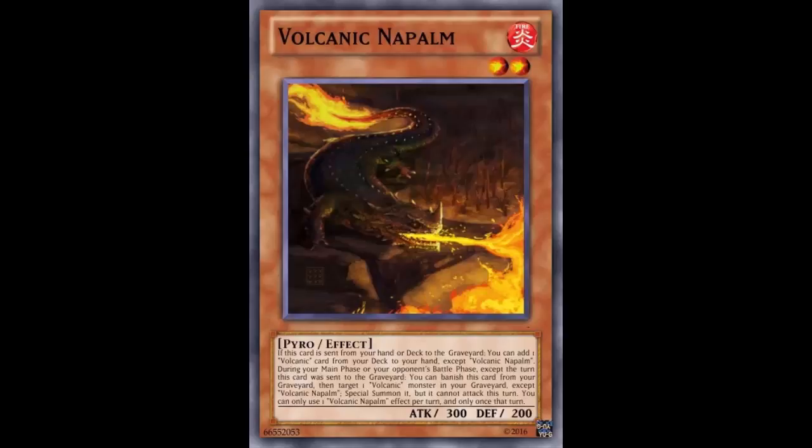The creator gave credit for the artwork and said they designed the second effect to allow a nice combo with Volcanic Doomfire, which most people don't usually play. During your opponent's battle phase, Doomfire forces their monsters to attack into it with its effect. Most players would rather just use it as a beater - summon back Rocket from the graveyard and keep poking with 1900 ATK while maintaining back row control.